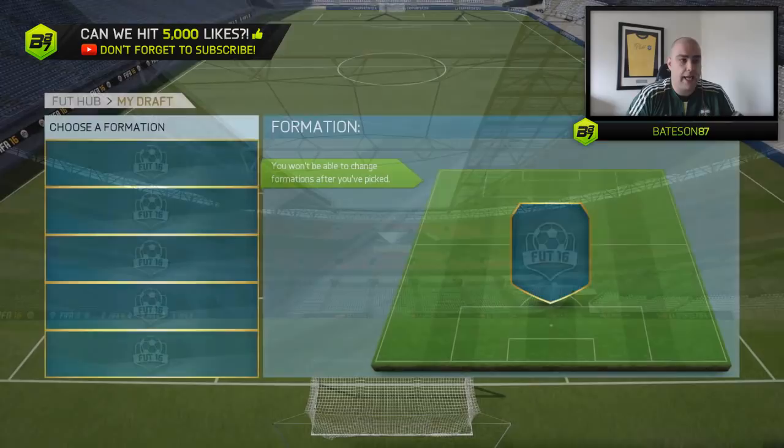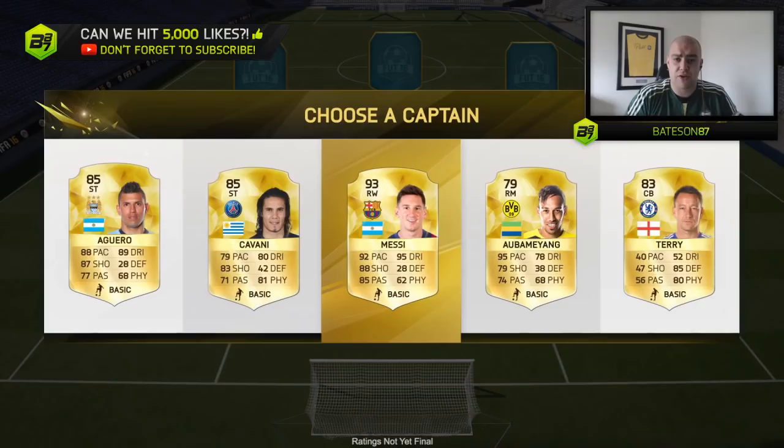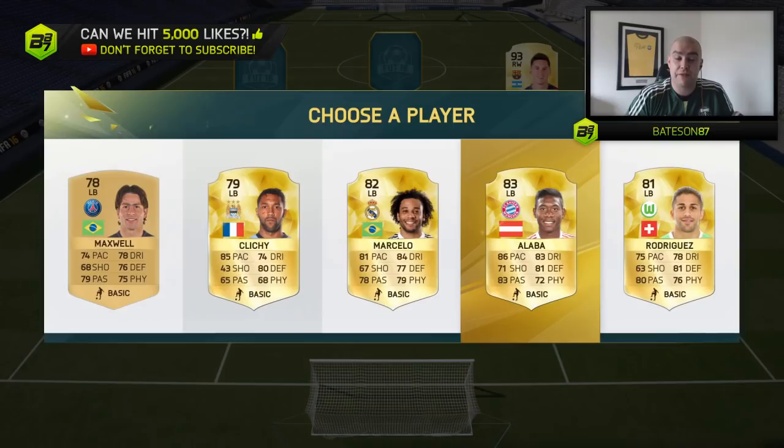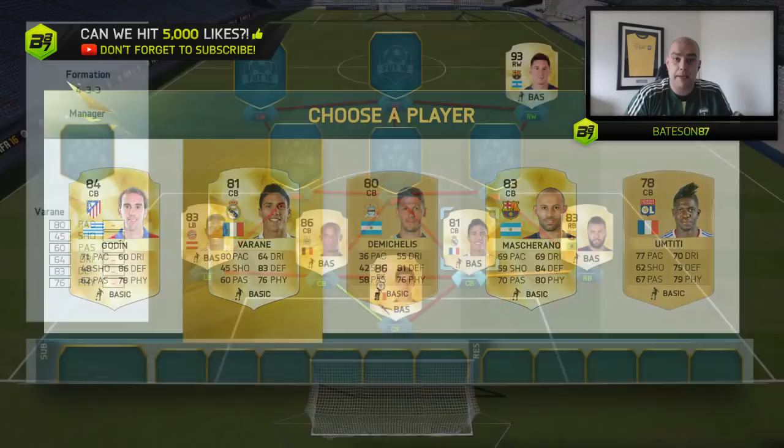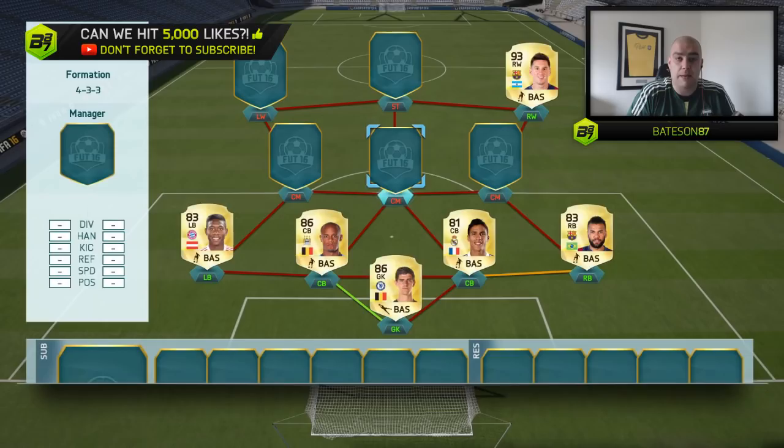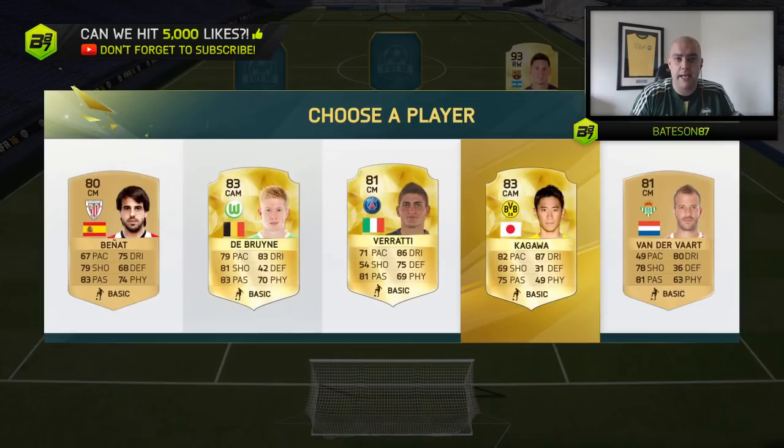Injuries could be a problem - there is no injury healing card. So if you had Harry Kane as your striker and he gets injured, he is injured for the duration of the remaining games unfortunately. There are no injury cards and no stamina cards that I know of. I don't think you can apply consumables to these players, so you're going to have to swap players in and out to manage stamina and injuries.